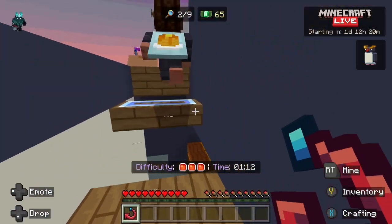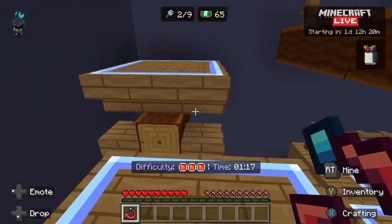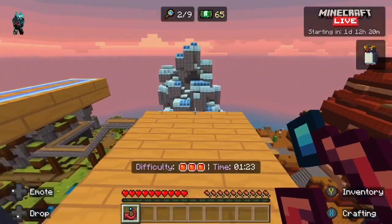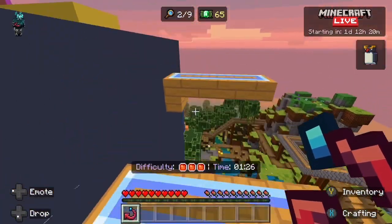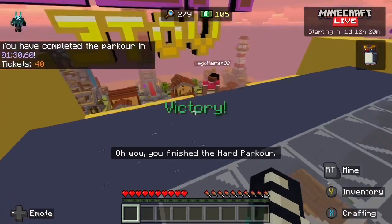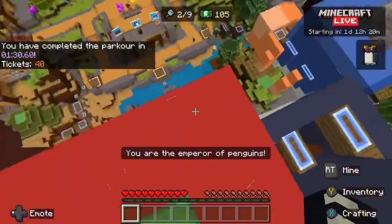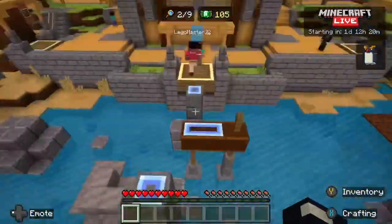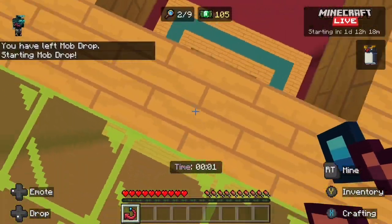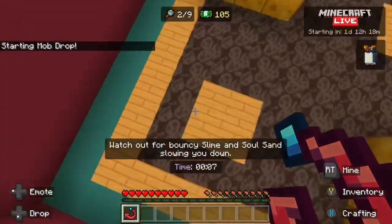Let's try to complete this parkour a little quicker so we can maybe get in the top three on the leaderboard — which I think I got at the end. If you want to see me try to get top on the leaderboards for all of the activities, get this video to five likes. Let's jump off the penguin now, and if you want to see me doing all the other mob parkours, get this video to five likes and I'll do more.